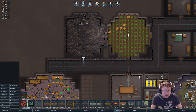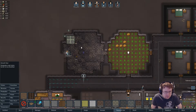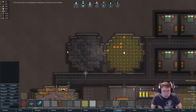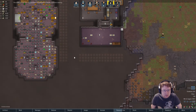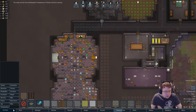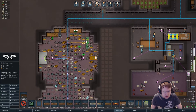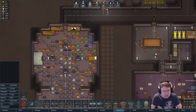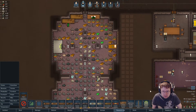Oh hello! There's a hand tailor bench — hmm, actually there's an electric tailor bench right there. I'm probably going to move these into a specific production area.